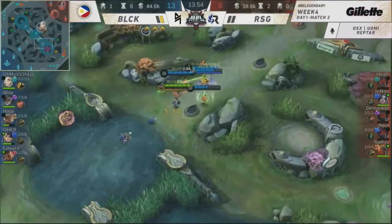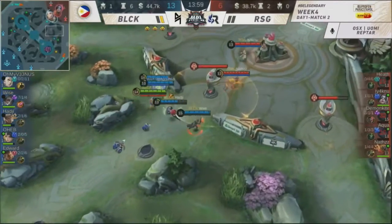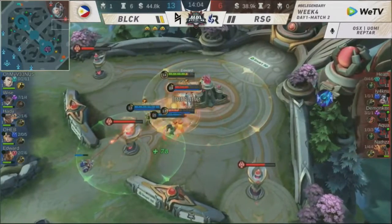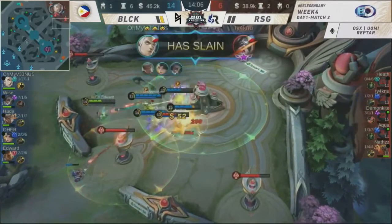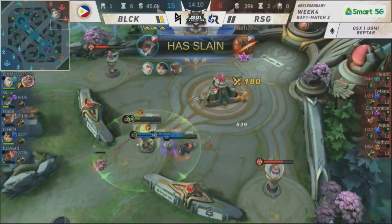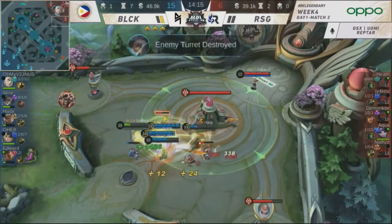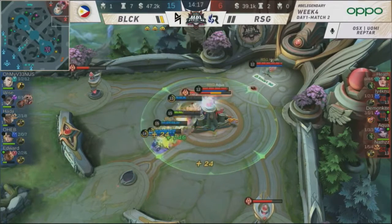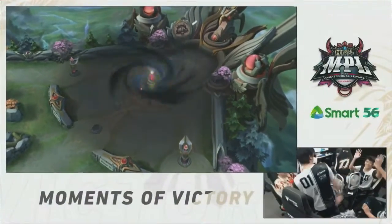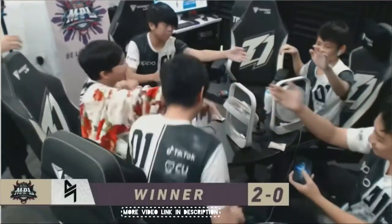Just when you thought RSG was well alive and breathing, Oheb says no. He enters with a great Lunox play. Blacklist International seizes the opportunity, entering the turret, taking down RSG. Nats on low — five-man initiating, taking down the last turret. That's five members out for RSG. And Oh My Venus is saying... we are levitating right now. And Blacklist remains undefeated. My God — Edward.